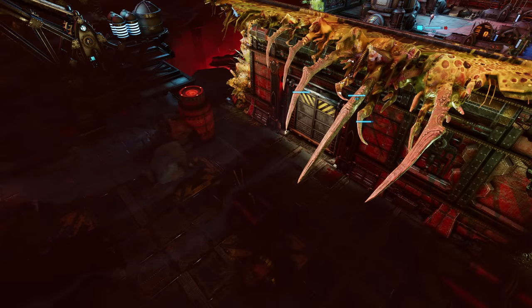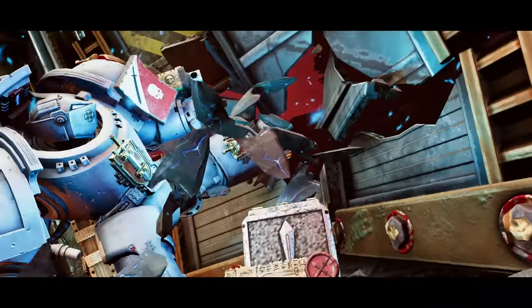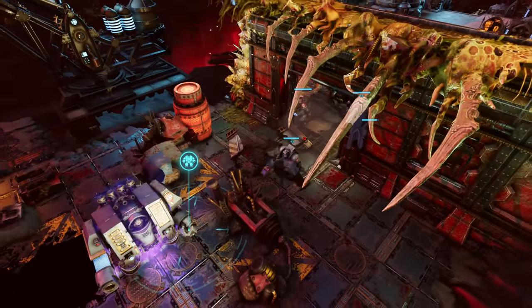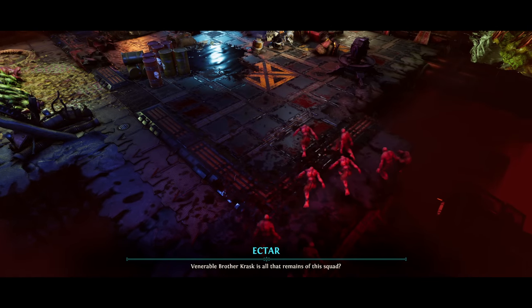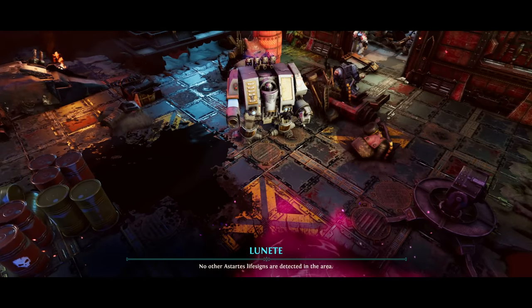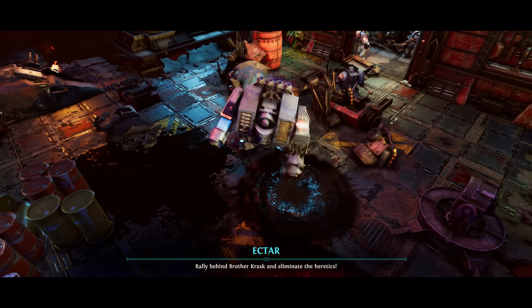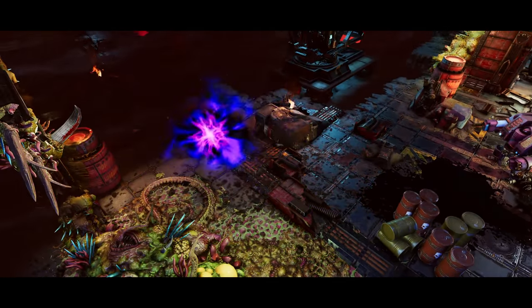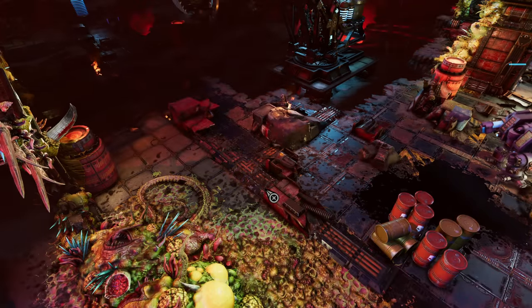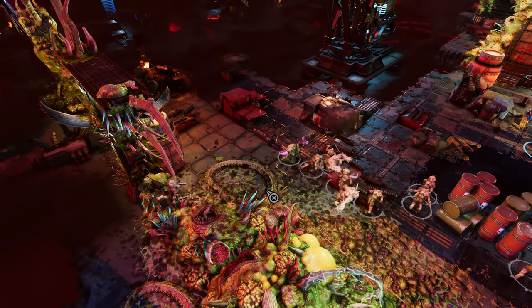Alright Ulrich, do the honours. Hello friend. Venerable Brother Krask is all but the remains of this squad — no other Astartes life signs are detected in the area. Rally behind Brother Krask and eliminate the heretics. Incredible! I love it. This is awesome.